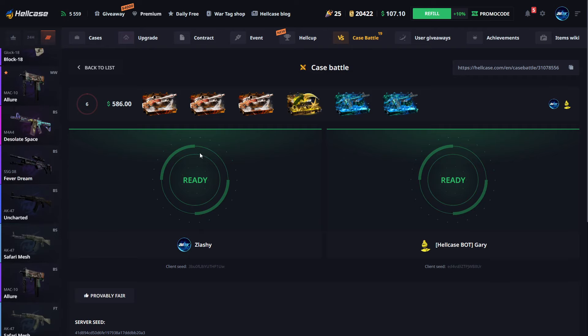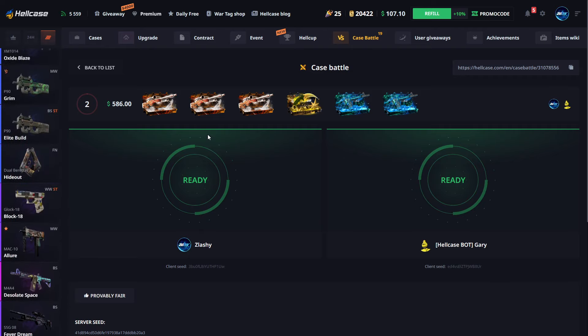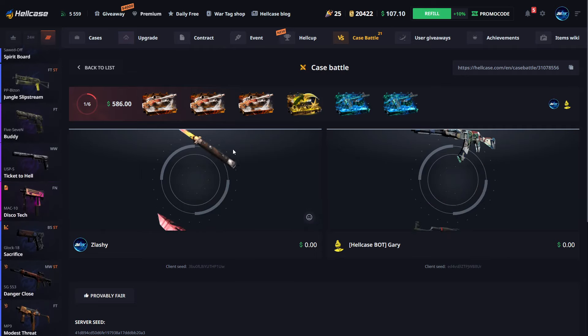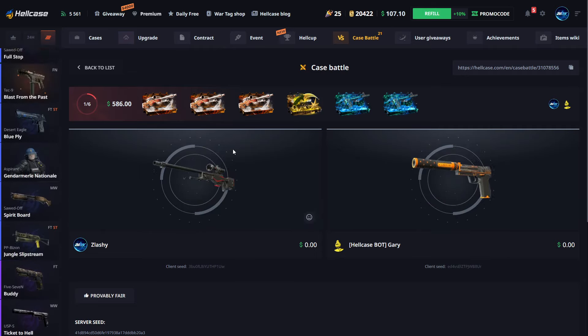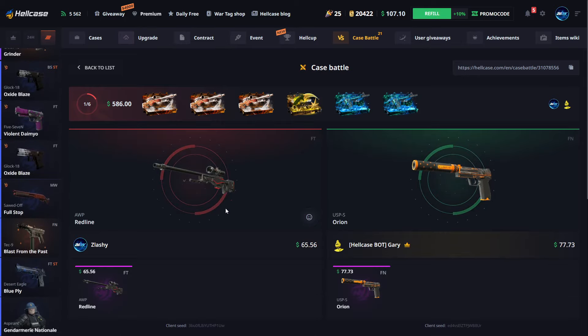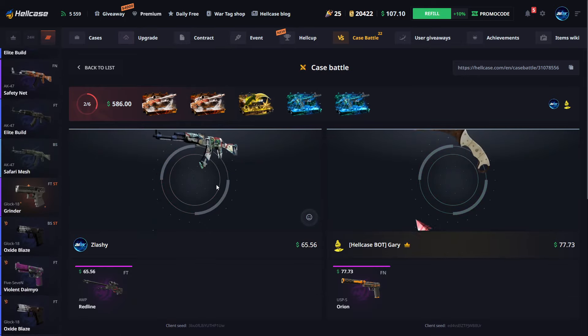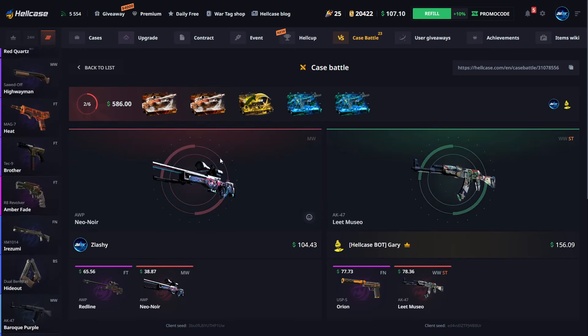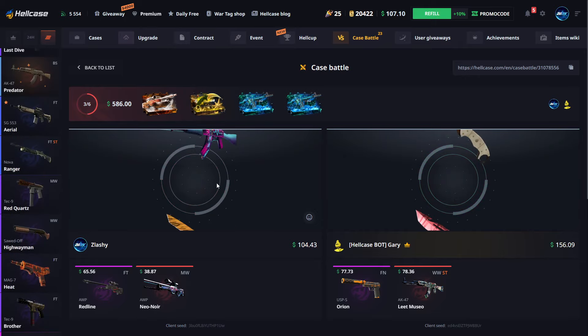If I lose this one we're down bad as hard as possible. Let's see, hopefully we can pull something. 65 — okay, it's something. EVP Neo, we have 56 bucks.